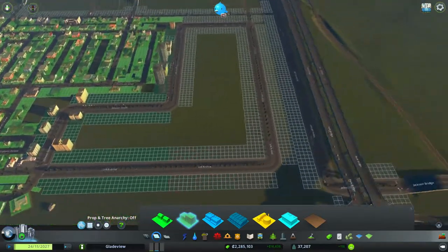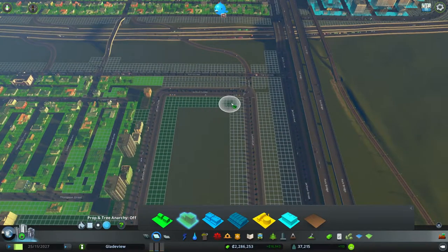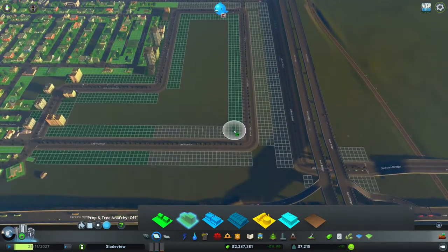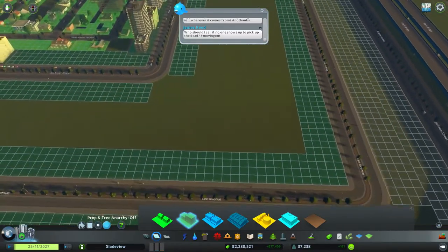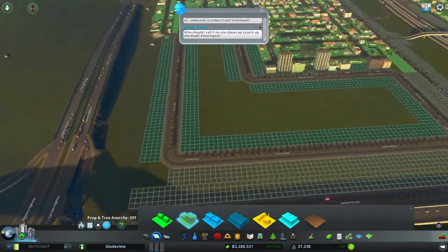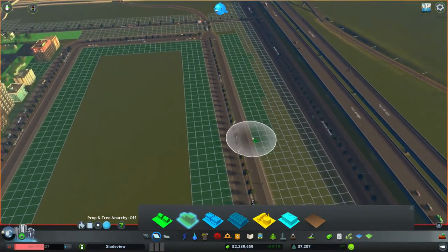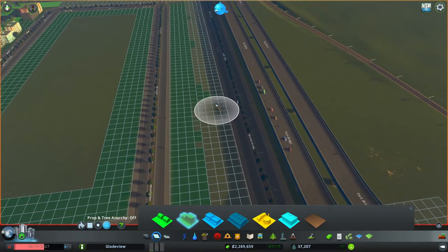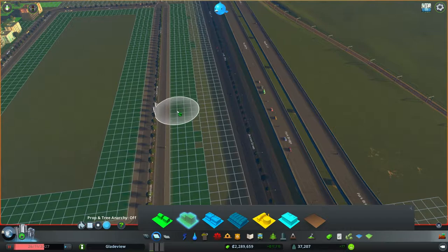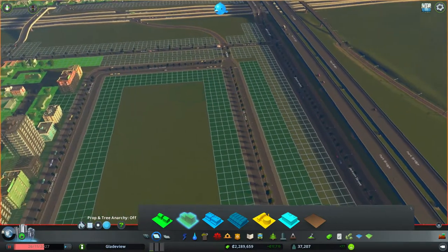We are just going to fill this all in with high density, because I want this to grow as quick as possible. I tested the water again — I even widened it — and it still flooded everything and killed everybody, so that was not fun. We're going to have to think of a different idea for that, maybe some underground park or something. I'll give it some thought; I just want to let everything grow in first so I can then start to focus on it.